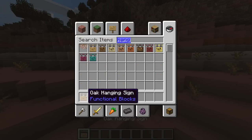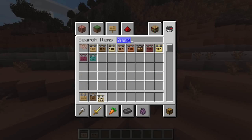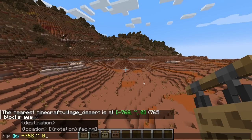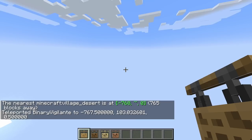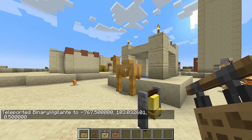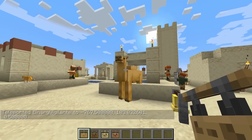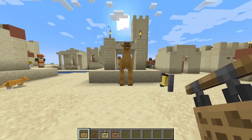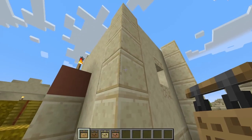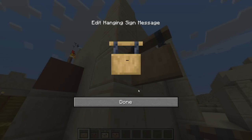Speaking of hanging signs, I think it's most suitable that we go to a village to test these out properly. I have located a desert village — let's head on over and say hello to the natives. We're dropping right into a camel here, but first we have the hanging signs. First thing I want to test is how many characters can we actually fit on this and how many lines. Testing with some hashtags here.